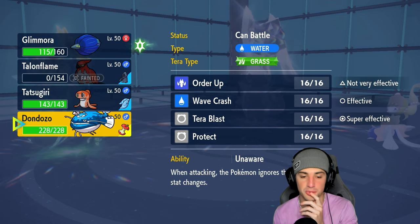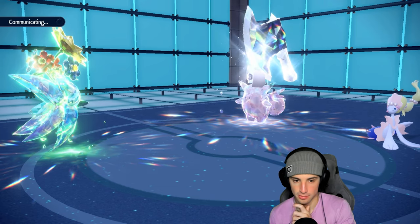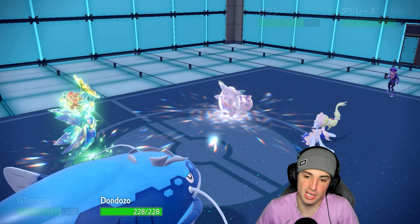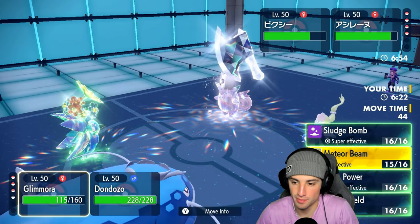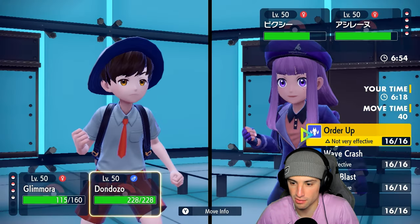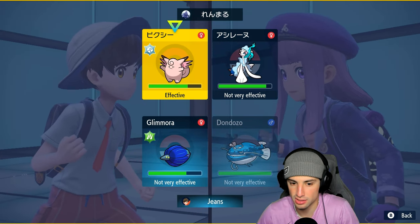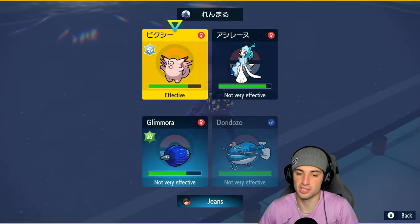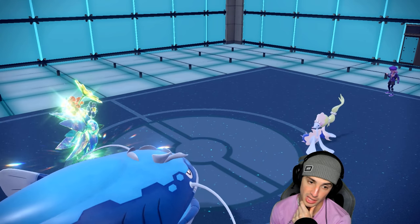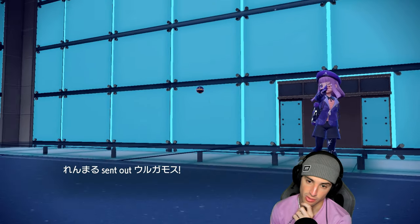I'll leave Don Dozo on the field — they might think we're swapping but I'm going to go for Earth Power to try to get rid of Clefable, and Wave Crash doubling down just in case. I have to double down into this Clefable slot in case they withdraw it. Volcarona comes in — actually I'd rather get rid of Volcarona. Wave Crash flies — see you later Volcarona!